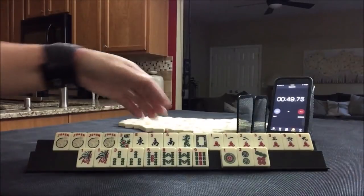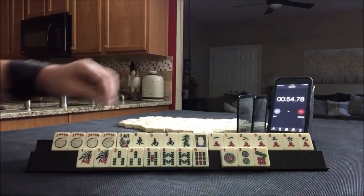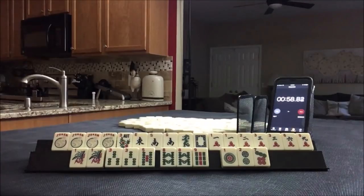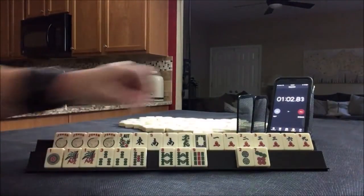We have lots of jokers — flower, pair south, pair 1, 3, pair 1, 3, 5. I think I might try Little Odds, maybe even the Little Odds pair hand.